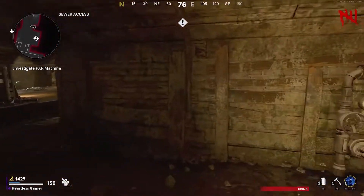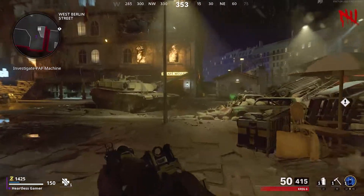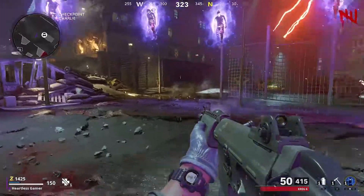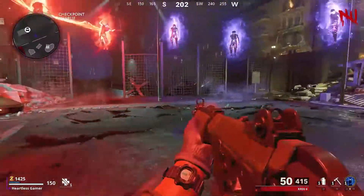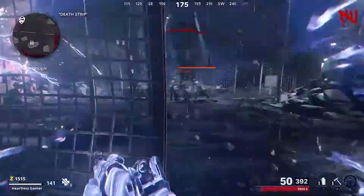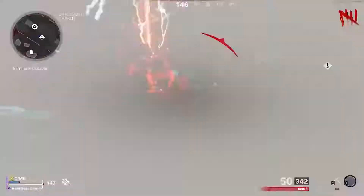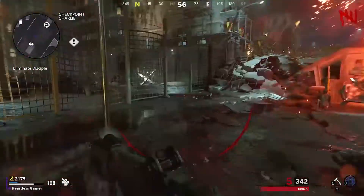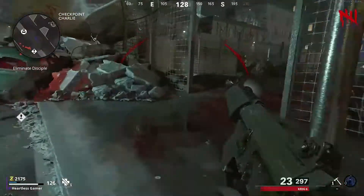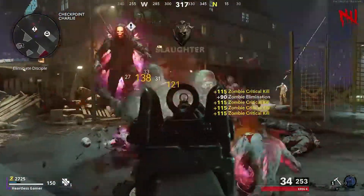Make your way up top here and go to the pack-a-punch. It's going to do its thing and you'll have to kill a bunch of zombies — just focus on the mini balls. Once you do that, that's going to activate the power. If you're on solo it's not too hard; maybe grab a shotgun if you're not that skilled. Go ahead and kill the floating guy — I don't remember his name — and pack-a-punch will be open.